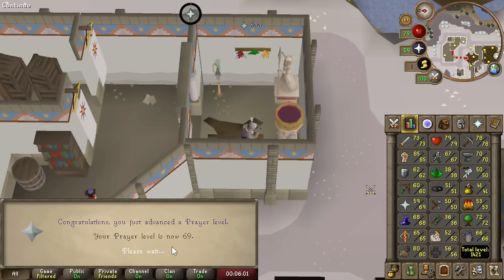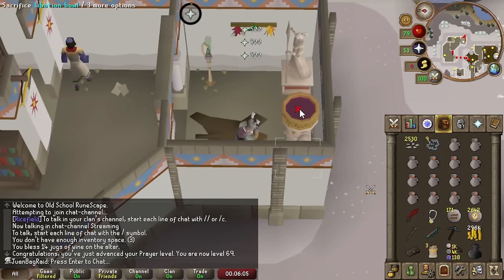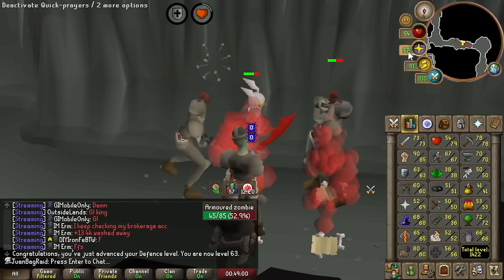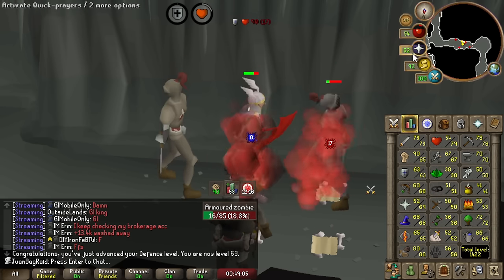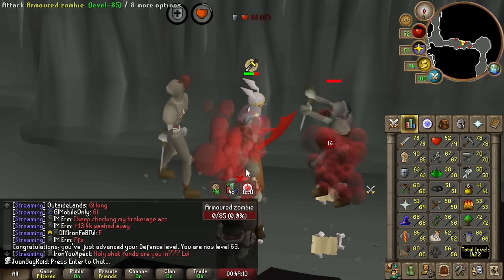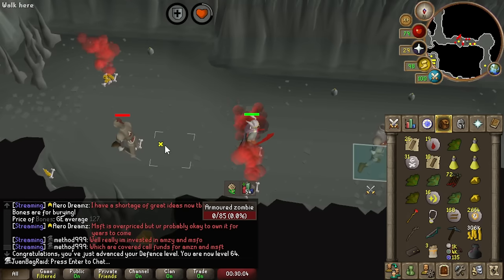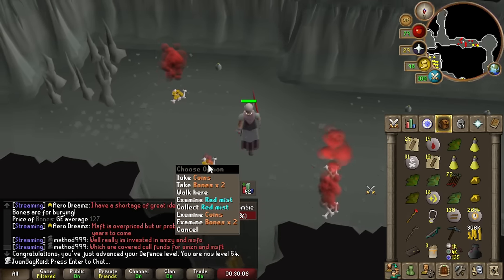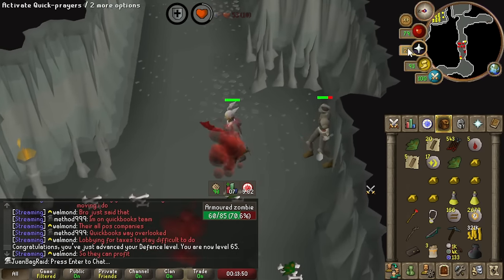We're gonna get 69 Prayer soon — then I just need one more level. Just got 63 Defense. Let's see what happens first: the axe head drop or 70 Defense? 64 Defense, 6 more levels. Did we get this axe? 65 Defense, 5 more to go. 66 Defense and 1425 total.